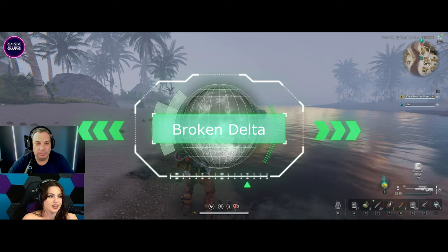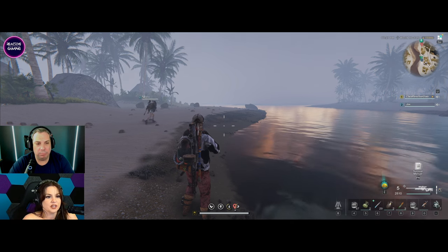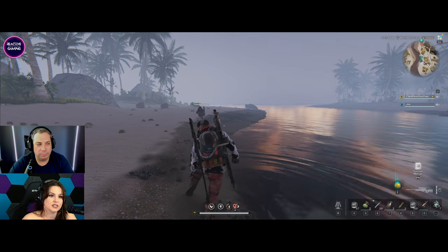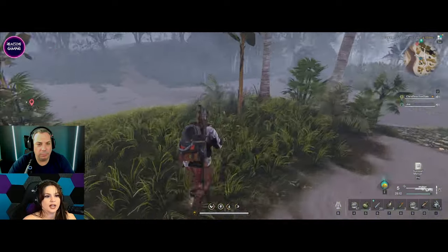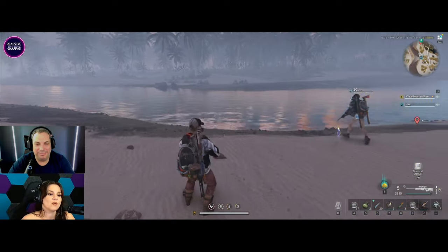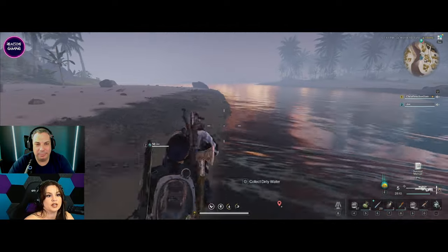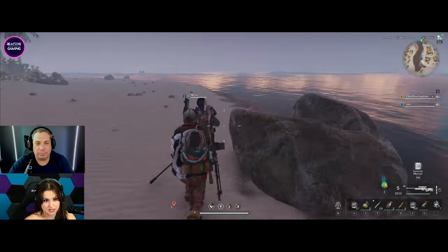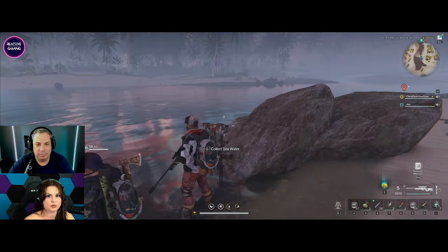Next we have Broken Delta. We chose this spot because it's actually close to where we built around level 20. It has a lot going for it — for one, it's pretty flat. In this direction you've got some trees and a lot of different rocks for ores and gravel. As far as the water goes, right about here you have regular dirty water that you can make into something potable, and if you go a teeny bit further down you actually get seawater — and you're going to need that salt.